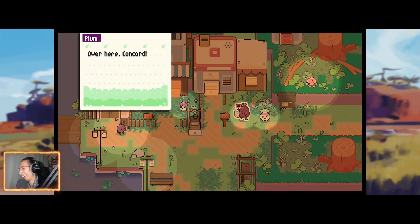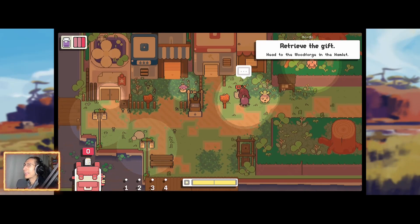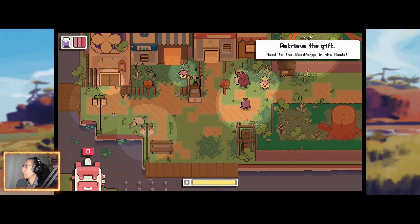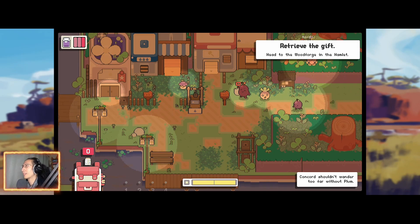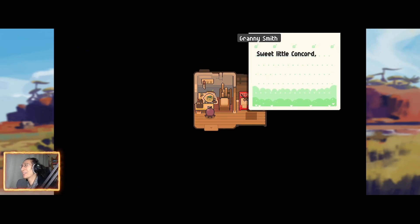My name's Concord — I was trying to figure out what my name was. This is my gift — it's a Bunnings shovel! Wait, is he giving it to me? I want the shovel. No, it's in the shed. Granny Smith, hey granny, what's up? Next thing you know, Concord is a grown man moving out, ready to take on life's challenges.